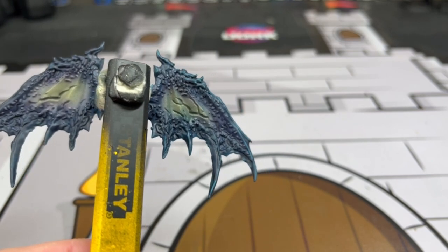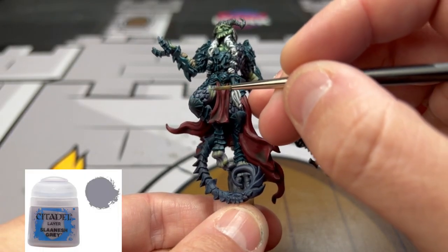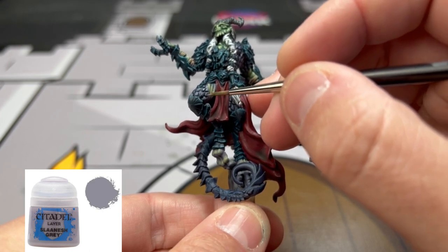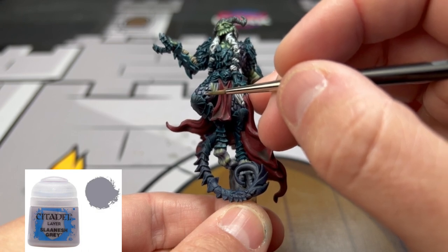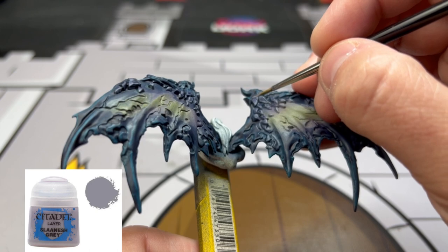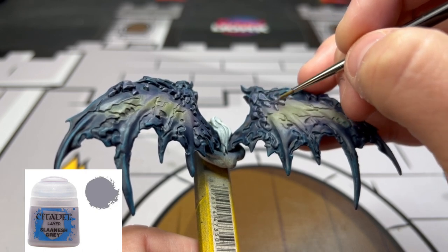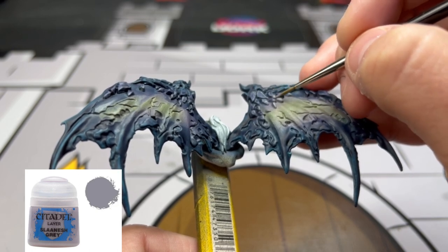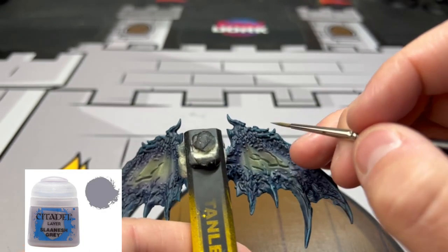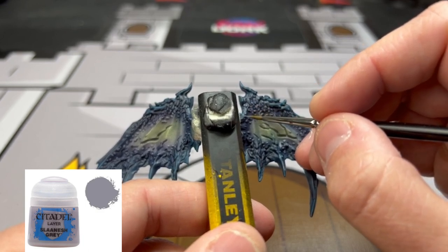The wings should look something different at this point. We're going to do that exact same edge highlighting with Slaanesh Grey, except on the purple portions of the wings and the skin. We're also going to use this as edge highlighting on all of our tail and on the bumps on the knee area and a little bit on the right chest. You're going to need to go back and paint those individual little bumps in the purple — you can skip some if you'd like, but it looks really good when you do almost all of them.